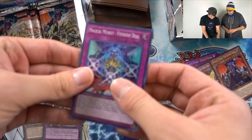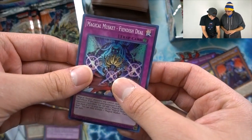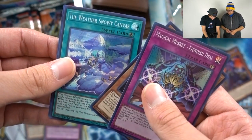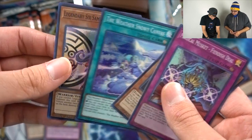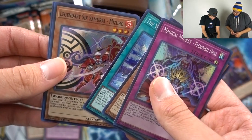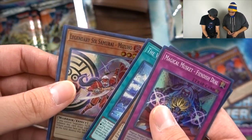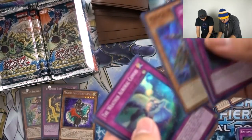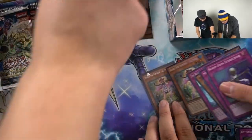Let's go with another one. Magical Musket Phoenix Deal, The Weather Painter Rain, The Weather Snowy Canvas — we're getting a lot of these. Legendary Sixth Samurai Mazuhu, and Magical Musketeer Starfire. Need three of those. Got Magatama, Wild, Canvas, and another Hatsume.